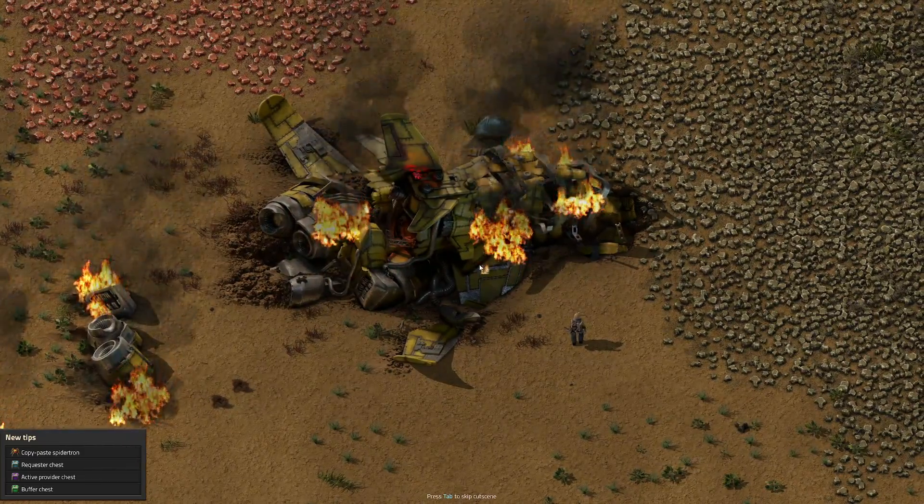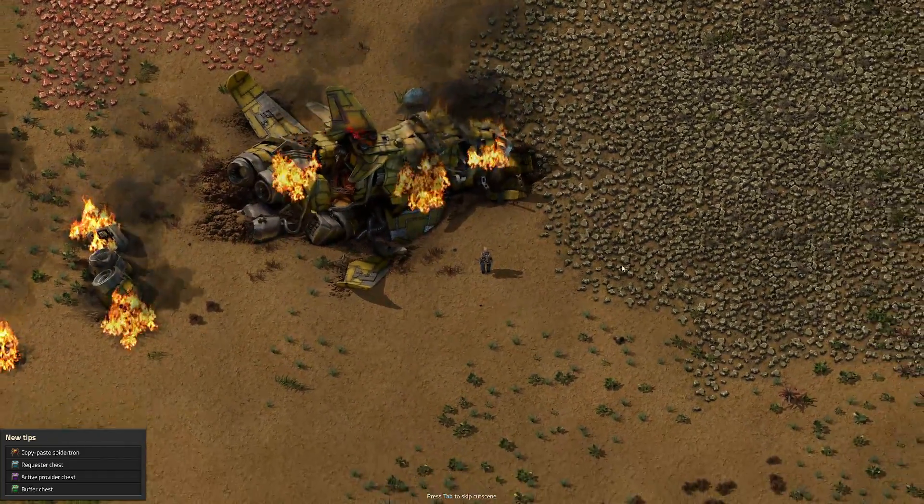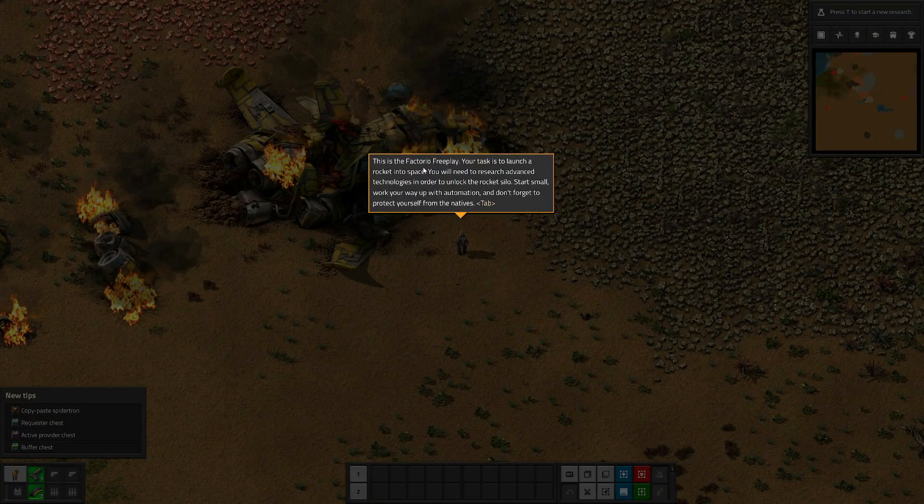Here's our ship. So the general goal of this game is you crash land on this planet, and your goal is to get back home to your base. This is my Factory I.O. free play. You're tasked to launch a rocket into space. You'll need to research advanced technologies in order to unlock the rocket silo. Start small and work your way up with automation, and don't forget to protect yourself from the natives.